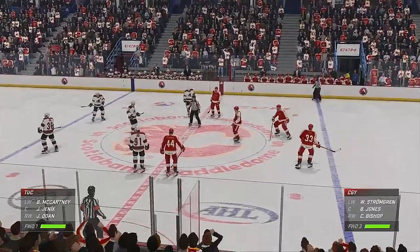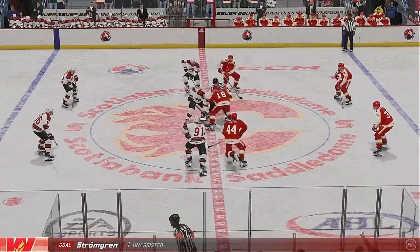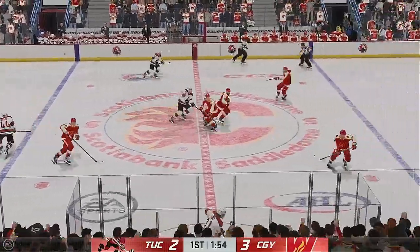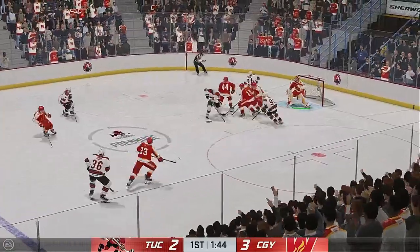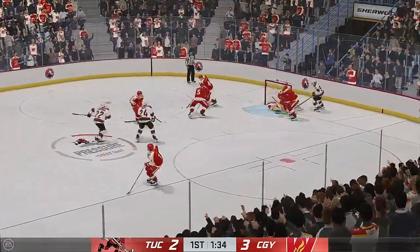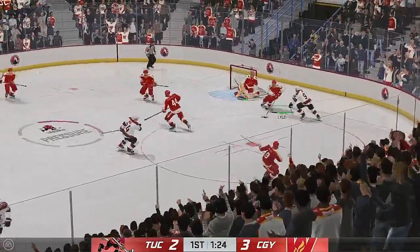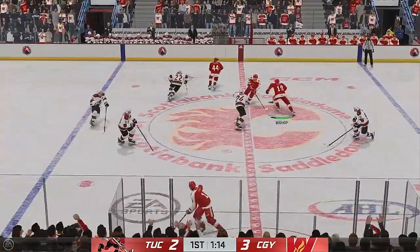Calgary's gone up by one after that goal here in the first. That certainly changes the mindset — you got a little bit of jump to your step, more confident. Now you got to attack, push when your opponent's down. He grabs the puck, broken up with the stick in the defensive end, and it's on the iron! Tucson's been working hard and they're still in the game. They hit the pipe and it went out, but there's still a game — they have to fight right to the end.